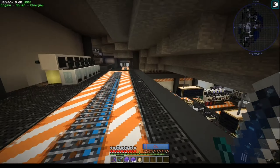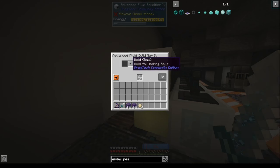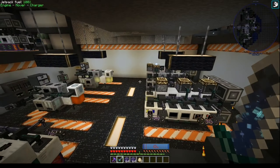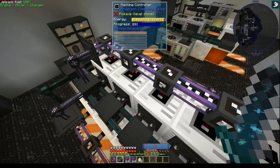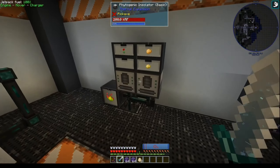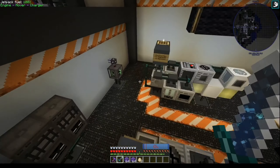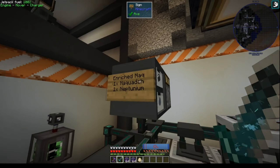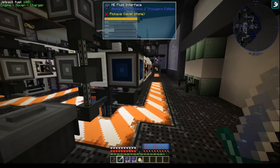Down here, some fluid solidifiers — before we had the creative fluid tanks, we were doing our fluid solidifying here to make the stabilized ingredients. Down here we have some more machines — this is where we put all of our high powered stuff. I have a bunch of machines to make wetware circuits and draconic stem cells. Most of these are duplicated because even that was too slow — using the fastest machines. We have some photogenic insulators making potatoes and all the other bits and pieces we needed.